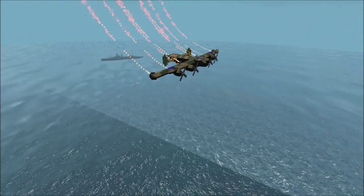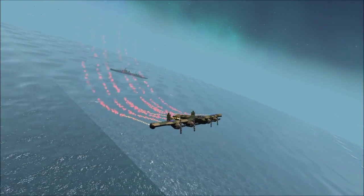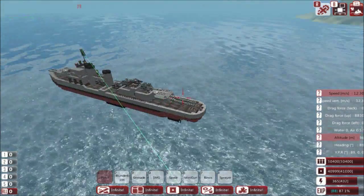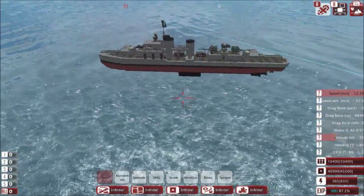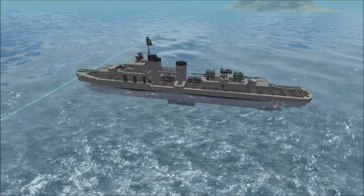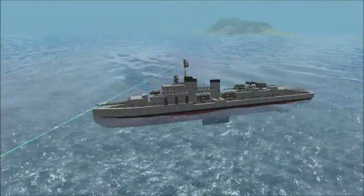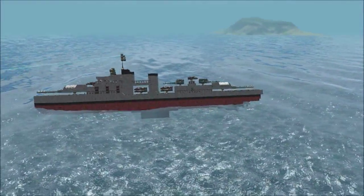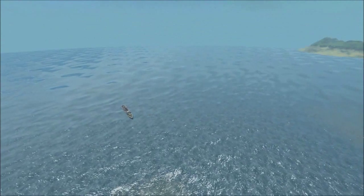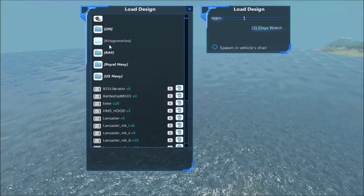Anyway, let's test it out and see how well frag rounds do in comparison to normally selecting the bombs. I look forward to finding out. For the first test I'm going to use the Z-37 by Trigger Happy, a ship that I really do love using for nearly every single combat test. It's a beautiful ship and it's got good little AA features, so it's been pretty interesting. For the sake of being OP, we're going to spawn three frag Lancasters in.